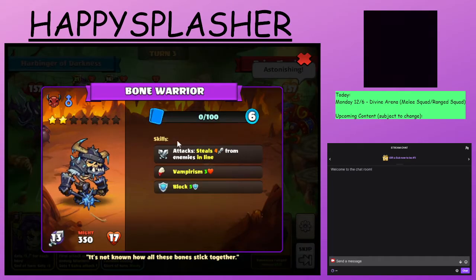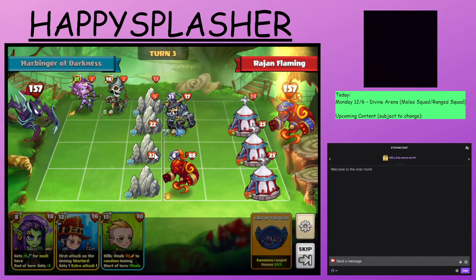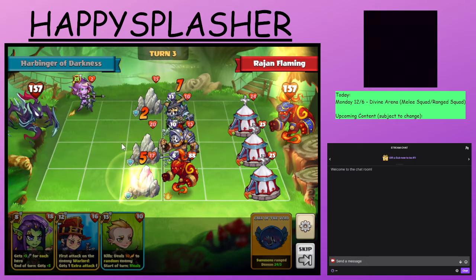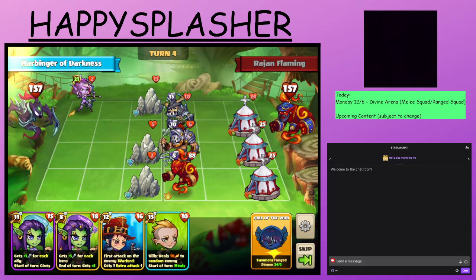We have the melee hero that has block and also steals attack from heroes in the line. We have the melee summon. We do have our Dra'gara that can deal additional damage off of the attack. Just waiting for that Ogork to come in — which it does not. They are taking that random damage off of the block.